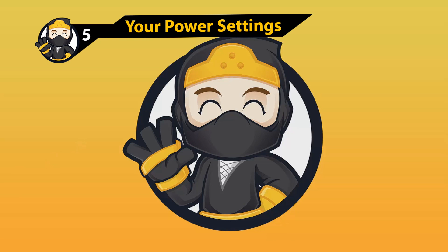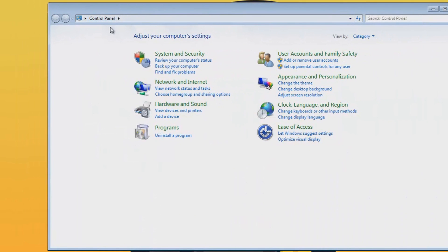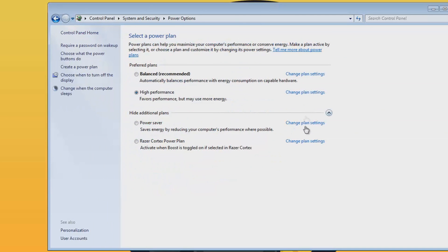The next method is to make sure you have your power options set to High Performance — some people might have it on Power Saving. Go to Control Panel, click System and Security, then Power Options, and make sure it is not set to Balanced. Make sure it shows High Performance.